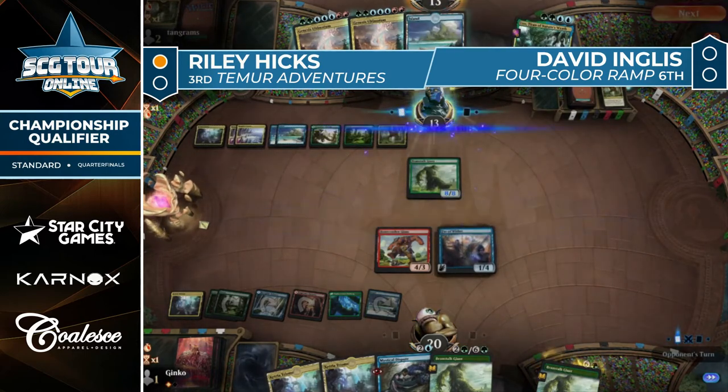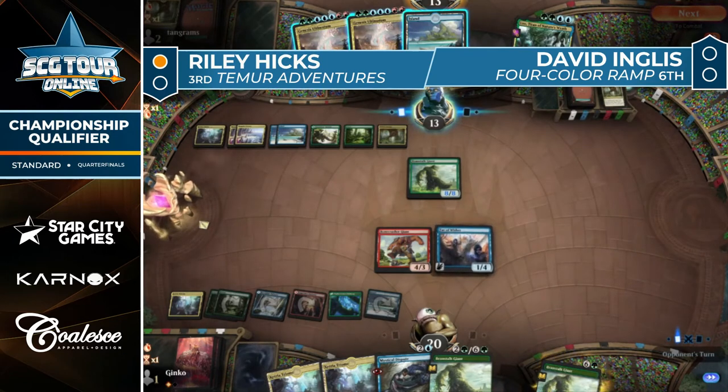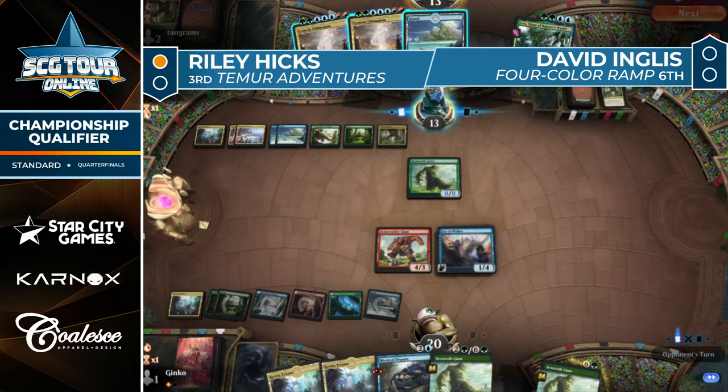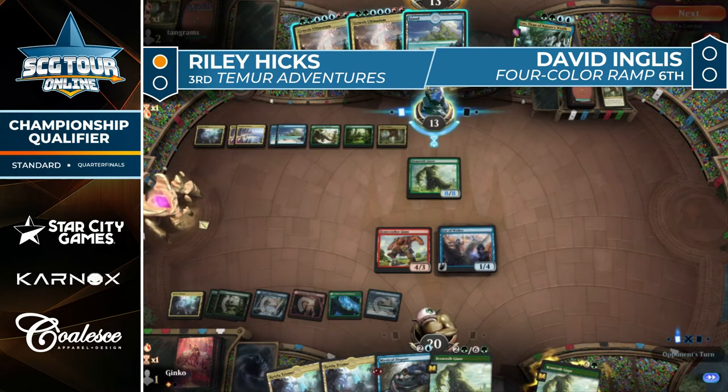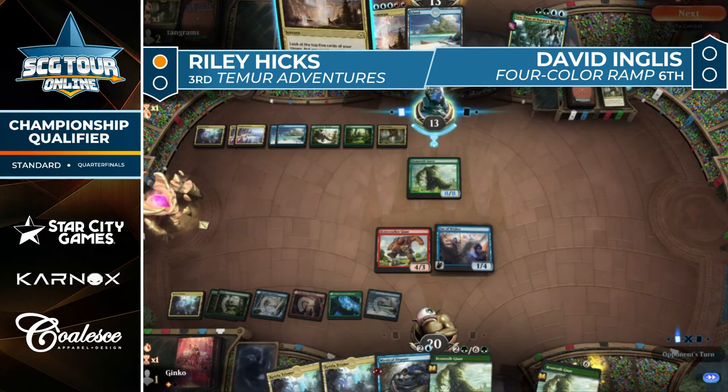Playing around it — that's the dance of playing against counter spells. We're seeing Beanstalk Giant cast instead of Genesis Ultimatum. Next turn Ingles has to find a way to leverage mana without faltering against Mystical Dispute. You mentioned being the most angry you've ever been — I'm going to reveal something that drives me to irrational rage. If you could give Beanstalk Giant any keyword — what would it be? Reach.